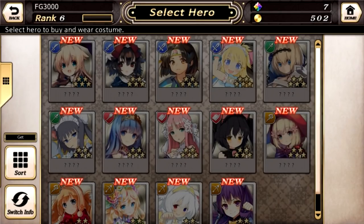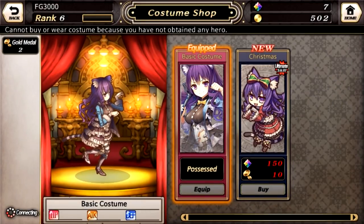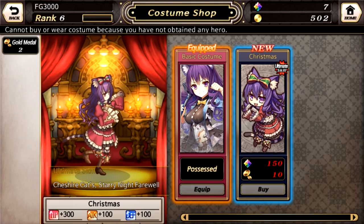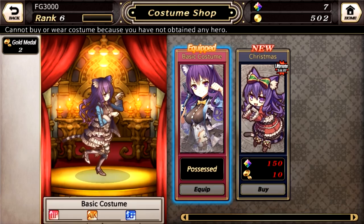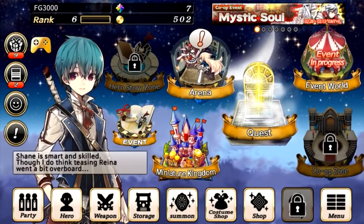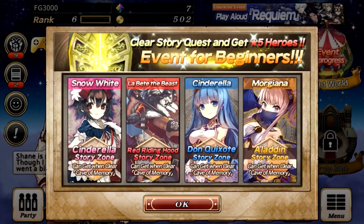Looks like there's a costume shop — let's take a look at this real quick. There's a purple hair girl. Is there a chibi version? It changes her chibi! But there you go, there are costumes in the game as well. I want to see more of these games do costumes. I hate that the developers rely so much on the gacha as opposed to trying to get revenue from different places like cosmetics and things like that.